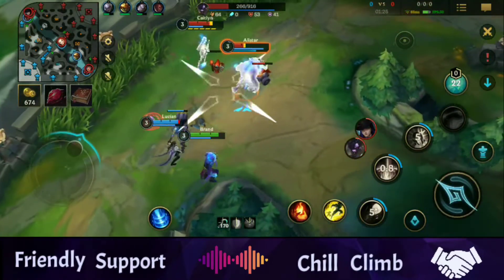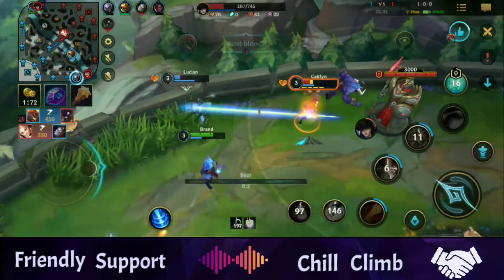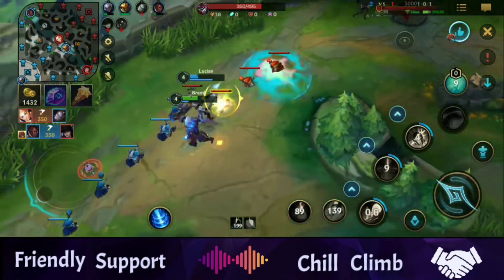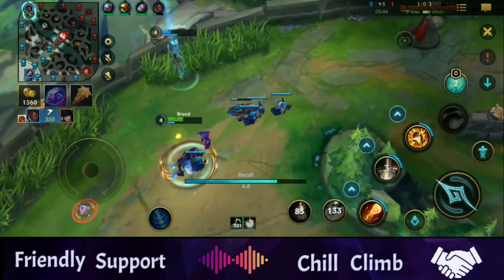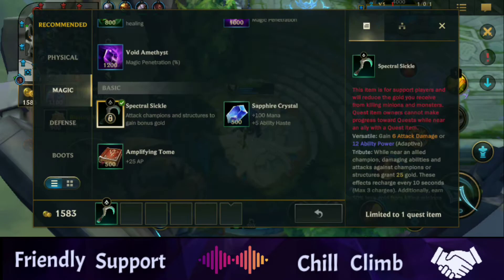There you see the use of the Blaze passive by Brand - you can see it trigger twice. When Brand hits anything, including minions but especially champions, it sets them ablaze, and then when you hit them with another ability it does an additional effect.